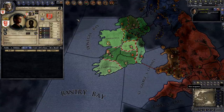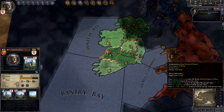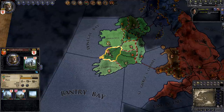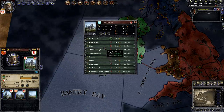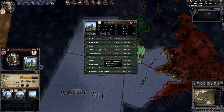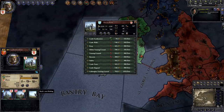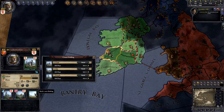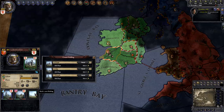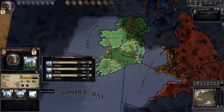Another thing I can do is construct buildings. To do so, I click on one of my counties — you'll want to build in a county that's in your domain. Now I'll click one of the holdings. You can see that if I had the gold, I could upgrade the keep, training grounds, barracks, and so forth. You can also create a holding by clicking in an empty holding square, if an empty slot is available. I like to upgrade and create holdings when I have some money to burn, but I only upgrade if I can stay above 500 gold, so that I have some money left over in case of wars.